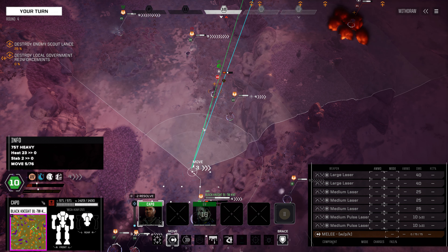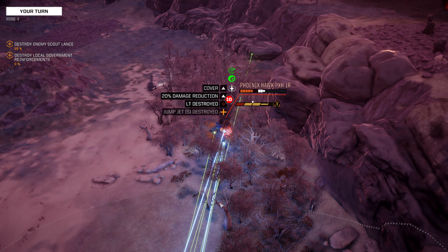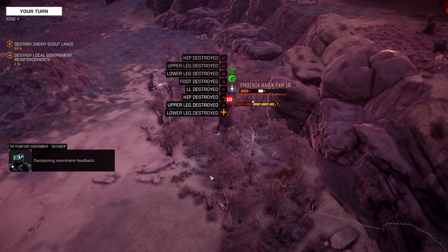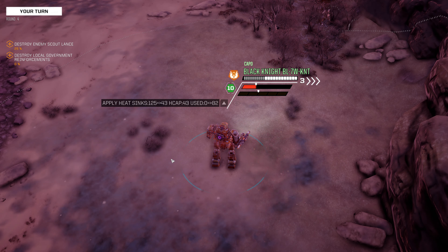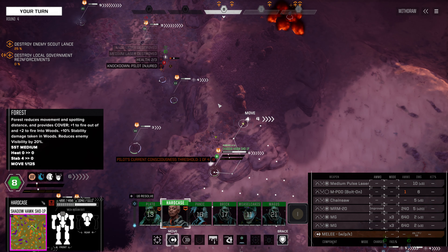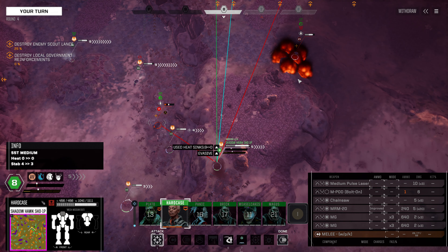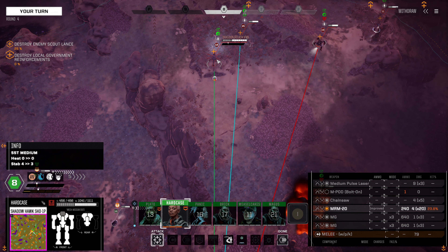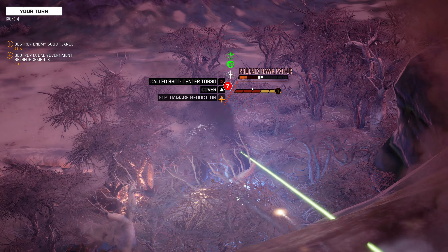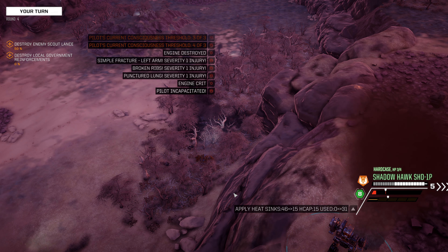Next up is our Black Knight, which can absolutely advance to here and should eliminate this Phoenix Hawk. That was a lot of destruction — torso destruction, leg destruction, arm destruction. Phoenix Hawk is knocked down. It reserved back to phase seven as well, but he's not dead — this guy is a survivor. Our Shadowhawk makes its way up here. We're not really in a position to attack the Scorpion, Ignis, or Dragoon, so we just roll some crits into the Phoenix Hawk. It should absolutely die — there's no way it survives that. Phenomenal — enemy down.